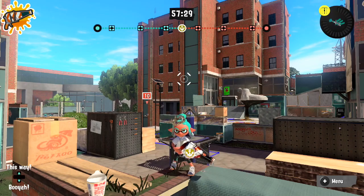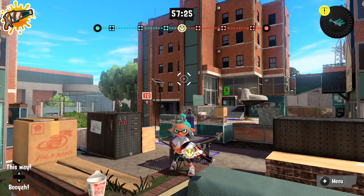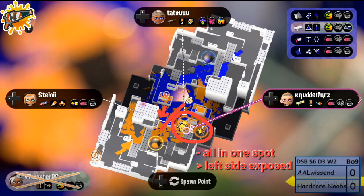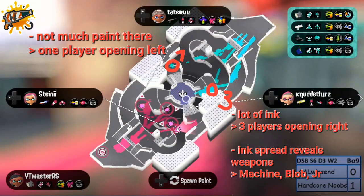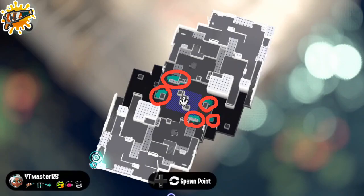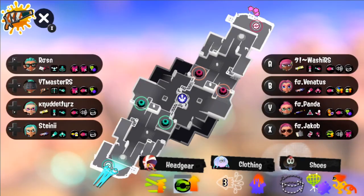We now move on to one of the most useful tools in Splatoon — the minimap. Pressing X every now and then is not exclusive to Squeezer players; everyone profits. It's like a chessboard where all possible actions are right in front of you. Key information from a quick glance: analyze paint control, clarify teammate positions, guess opponent positions, uncover possible flanks, watch for squid beacons, check hiding spots, track weakened enemies, and see everyone's gear. Especially watch out for these abilities: Opening Gambit, Last Ditch Effort, Ninja Squid, Respawn Punisher, Stealth Jump, Drop Roller, and Object Shredder.